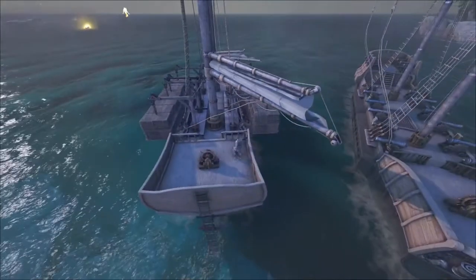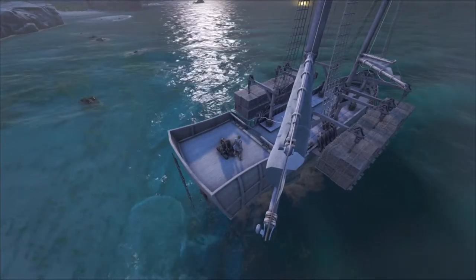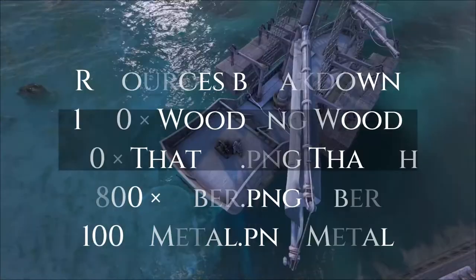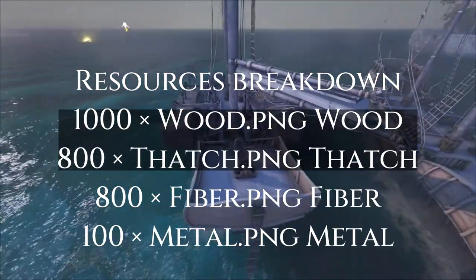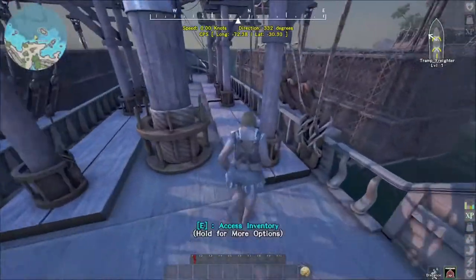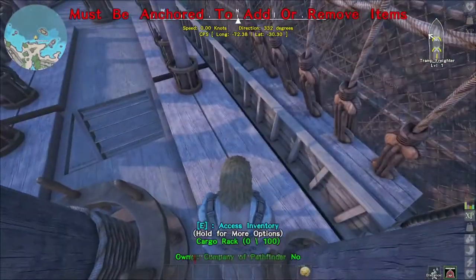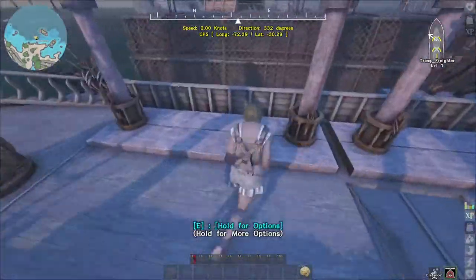When you build this it's very very cheap. I'm going to throw up on the screen what it takes to build the tramp freighter in the shipyard. When you build it, it pops up looking like this — it has railings on it with four cargo racks, so it comes with four cargo racks.